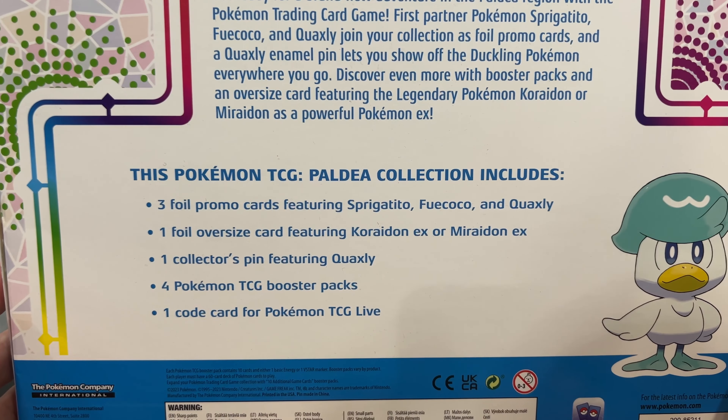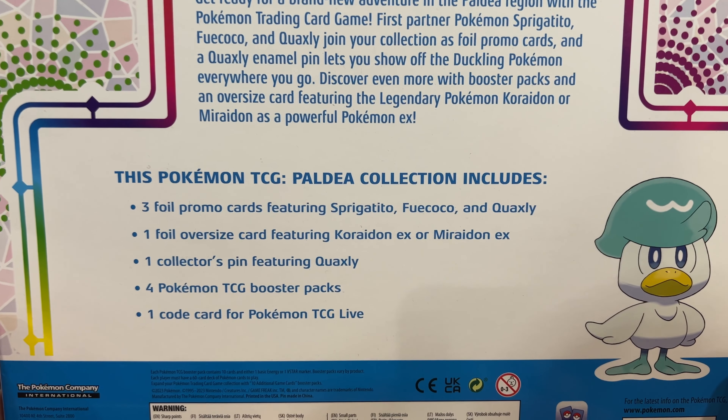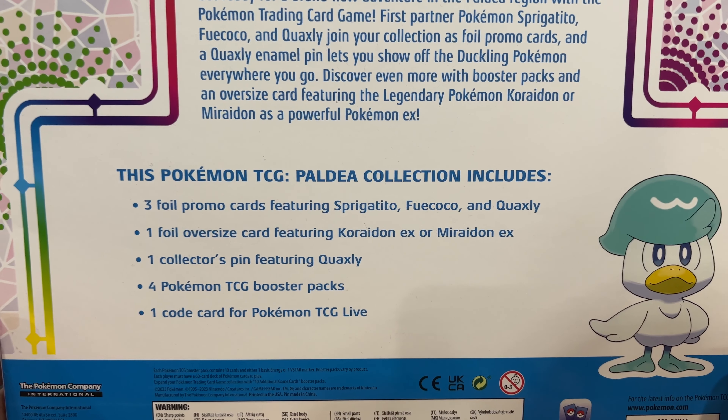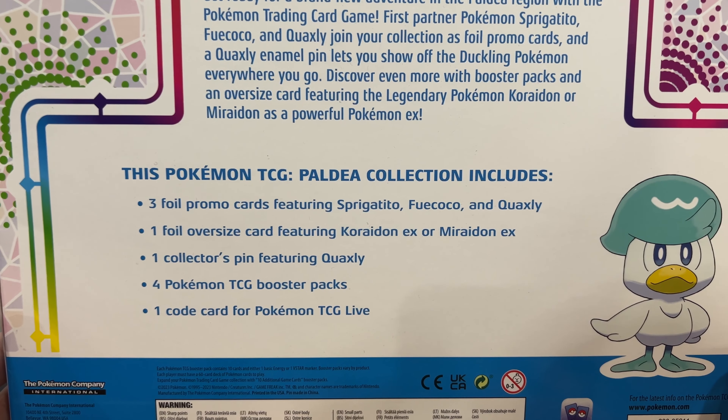Inside we have three foil promo cards featuring this one being Quaxly, one oversized of Miraidon, the pin of Quaxly, four booster packs, and one code for the TCG Live game.